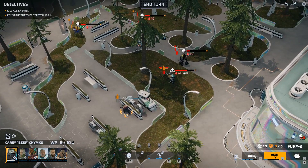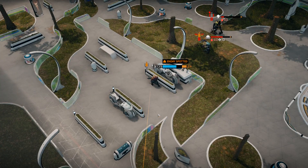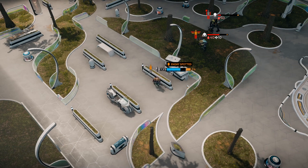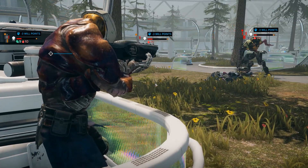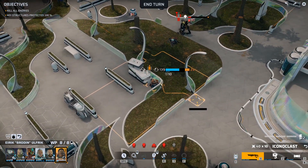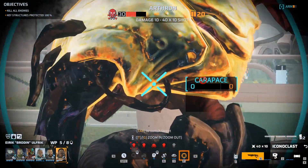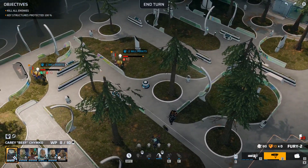This downed enemy still has his head and could do something to us with one action point remaining. A quick aim gives us another shot — we take it and finish him off. That's a will point reduction on everybody else. So now we have an Arthron and a Triton remaining on the other side. My heavy can't see anybody from his current position, so I move him forward — it's risky but necessary.